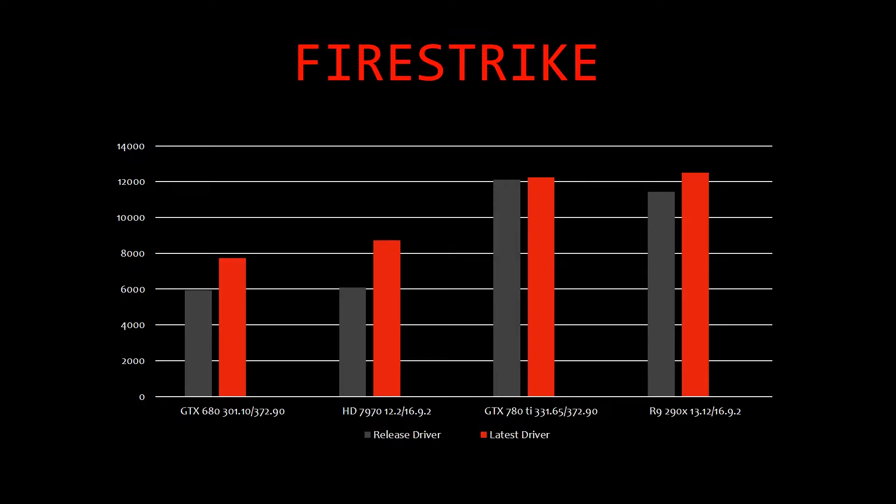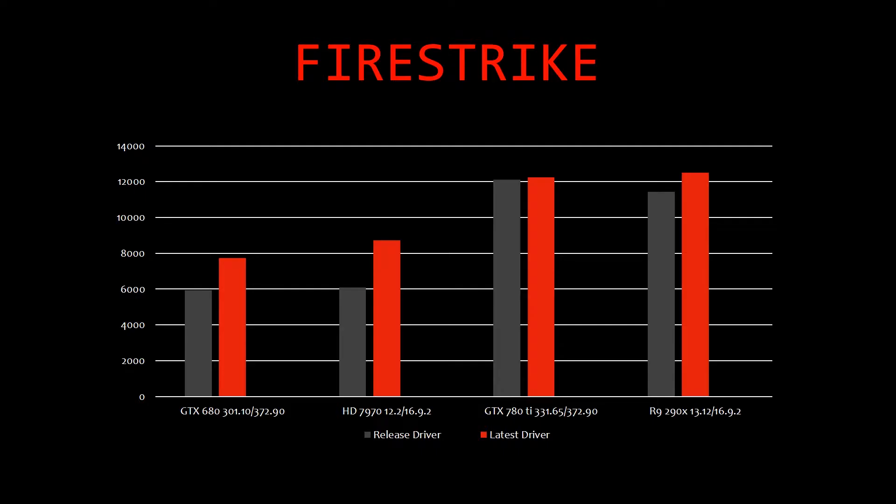Starting with the GTX 680 in Firestrike, with its original release driver it scored 5,924, and with driver 372.90 it scored 7,732. The HD 7970 with its release driver produced a score of 6,103 and with driver 16.9.2 a score of 8,716. The 780 Ti with its release driver of 331.65 had a score of 12,100 and the latest driver 372.90 got 12,253. And the R9 290X with its release driver of 13.12 got 11,444 and ended at driver 16.9.2 with 12,502.